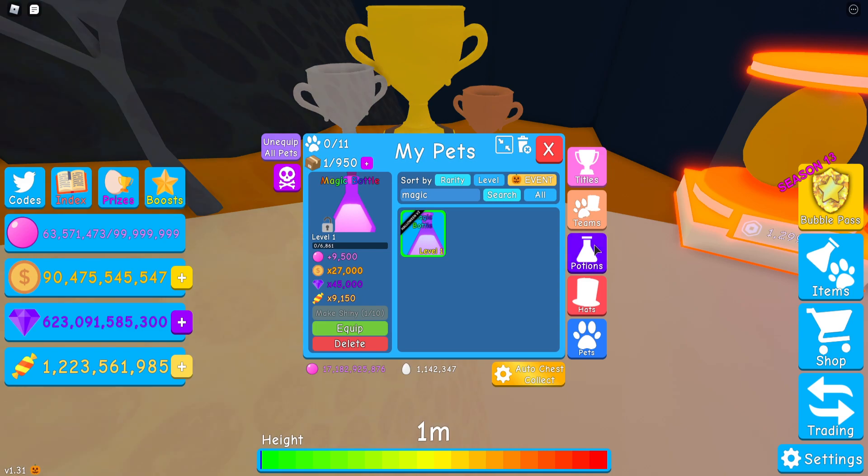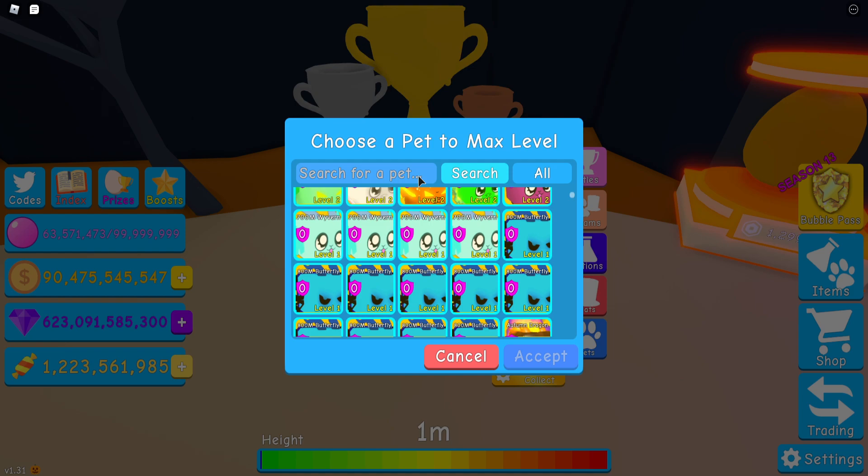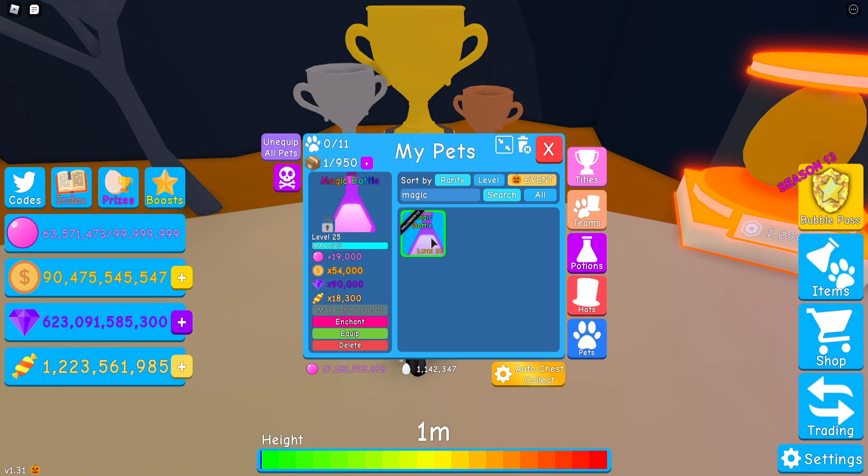Let's go ahead and max the level here and see what happens. It's going to be a little bit hard to find — let's type in 'Magic Bottle' and accept. Let's take a look at it now. It's 18,000 — it's double the stats for the candy. I think it's just double in total, actually. I never actually noticed that.